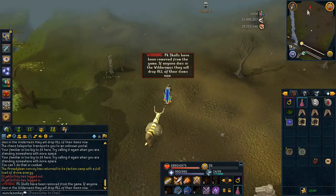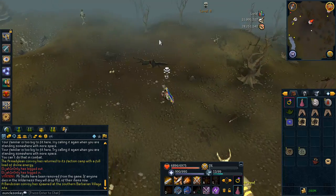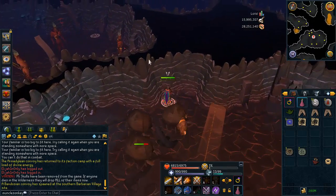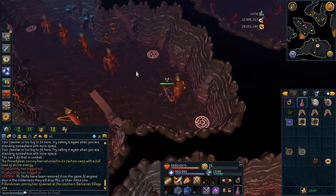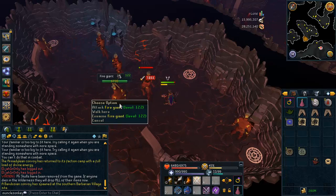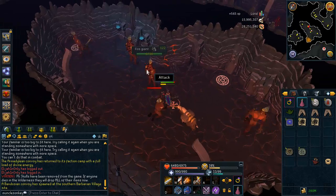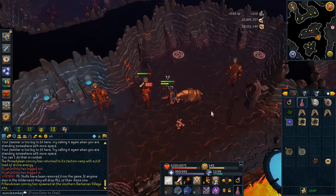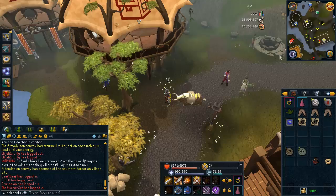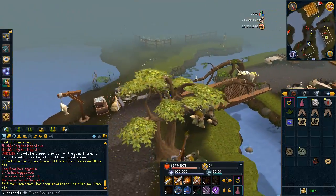The next one is Fire Giants. There are a couple different locations you can kill these, but this is by far the easiest one to get to. If you have done the Waterfall Quest, you can also kill Fire Giants in the Waterfall Dungeon, but it's a bit faster and simpler to get to this location. The Fire Giants used to be aggressive but they are no longer aggressive, so you do have to click on them. Almost no monsters in the game are aggressive anymore, but that's just a small annoyance.